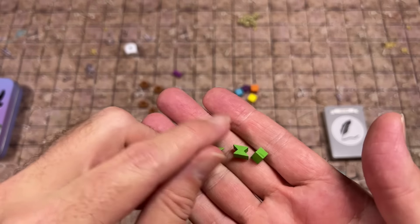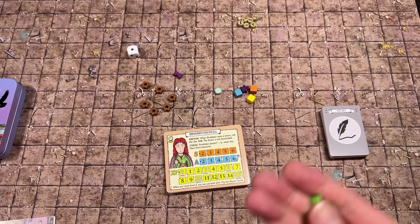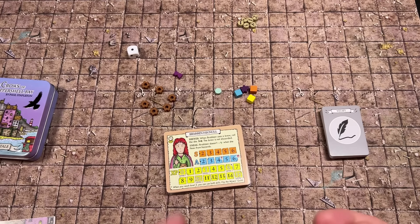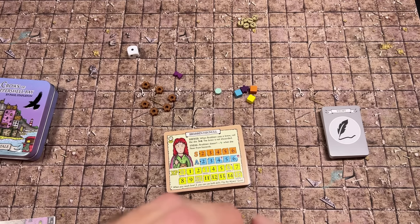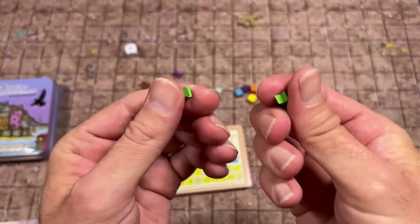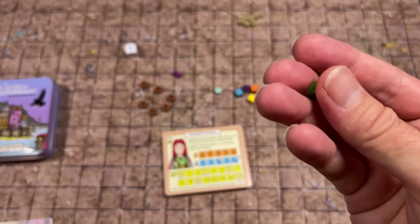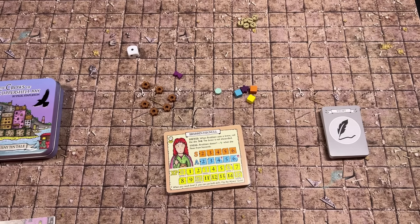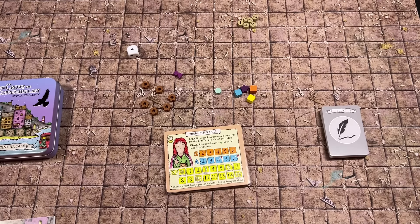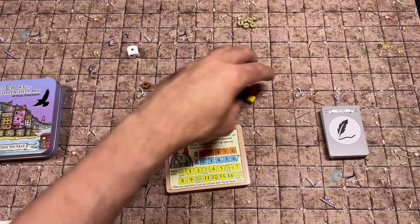We also have our pep tokens — these are energy that we can spend to do things. I noticed while making this video that I lost one; there should be four. I must have dropped one when packing up, probably under the couch. I'll be using substitute tokens for pep on this video, sorry about that.